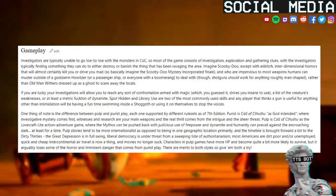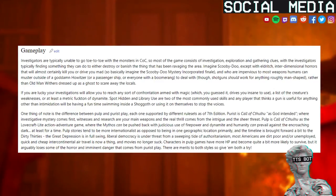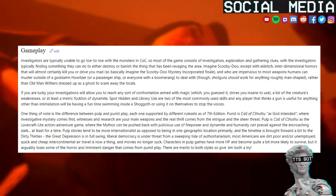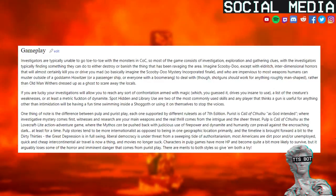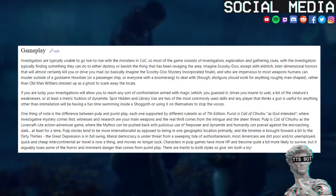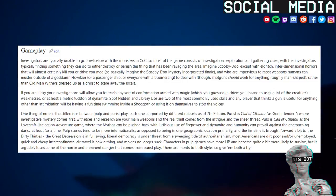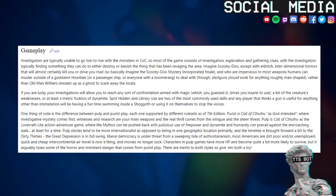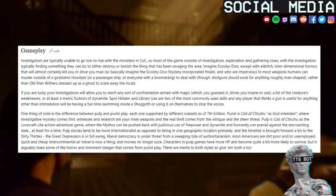One thing of note is the difference between Pulp and Purist play, each one supported by different rulesets as of 7th edition. Purist is Call of Cthulhu as God intended, where investigative mystery comes first, witnesses and research are your main weapons and the real thrill comes from the intrigue and the sheer threat. Pulp is Call of Cthulhu as a Lovecraft light action-adventure game, where the mythos can be pushed back with judicious use of firepower and dynamite and humanity can prevail against the encroaching dark, at least for a time. Pulp stories tend to be more internationalist, and the timeline is brought forward to the dirty thirties. The Great Depression is in full swing, liberal democracy is under threat from a sweeping tide of authoritarianism, most Americans are dirt poor and/or unemployed, quick and cheap intercontinental air travel is now a thing, and movies no longer suck. Characters in pulp games have more HP and become quite a bit more likely to survive, but it arguably loses some of the horror and imminent danger that comes from purist play.